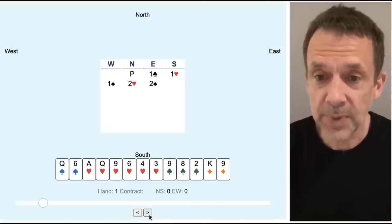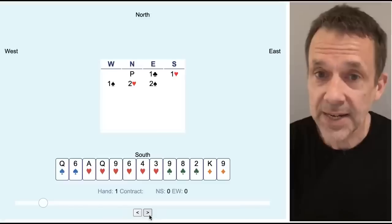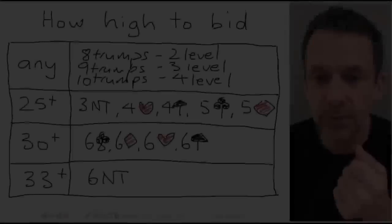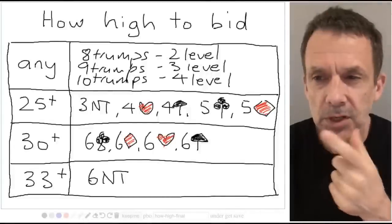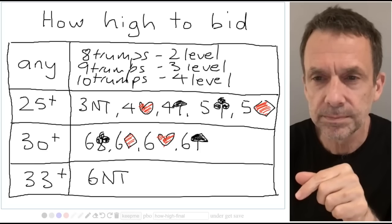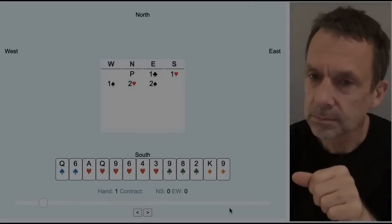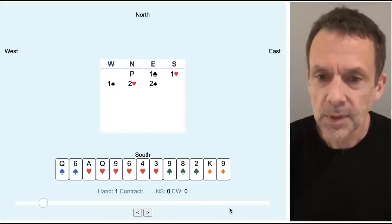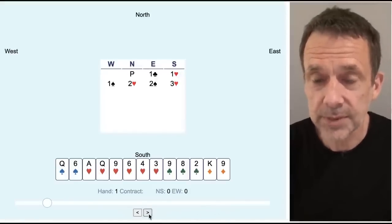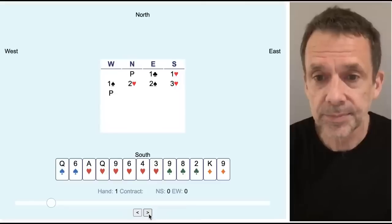If north has three hearts and I've actually got six hearts, that gives us a nine-card heart fit. So when east bids two spades, I check my chart — nine trumps between the two hands means I go to the three level. Three hearts.